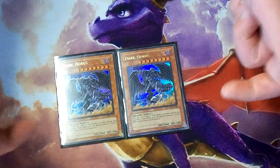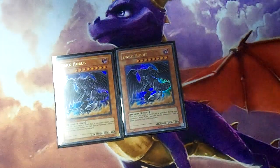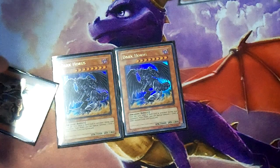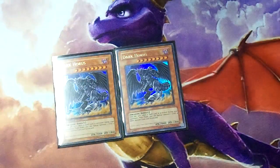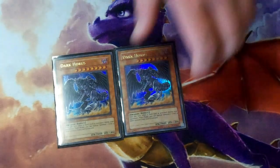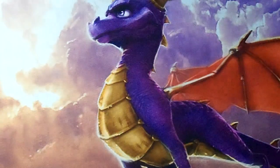Next up we have two Dark Core. Dark Core is pretty good because it's another Trade-In target and another 3000 attack beater that can be brought back by Darkflare Dragon. It has a nice ability where if you need it you can special summon Hanzo from the graveyard, and if you have another Level 4 monster you can go for a Rank 4 XYZ play right there. He's also a DARK monster that can help you with your Chaos plays.